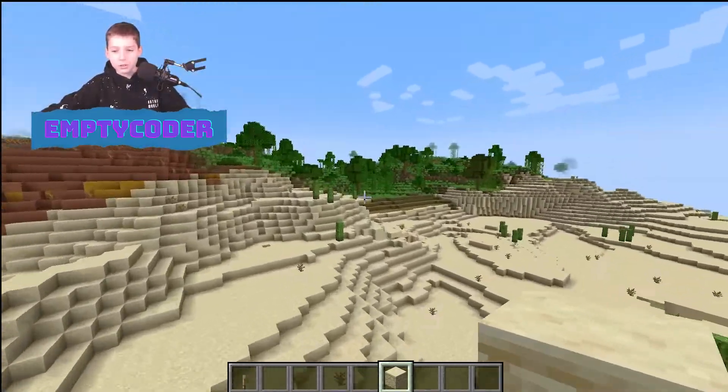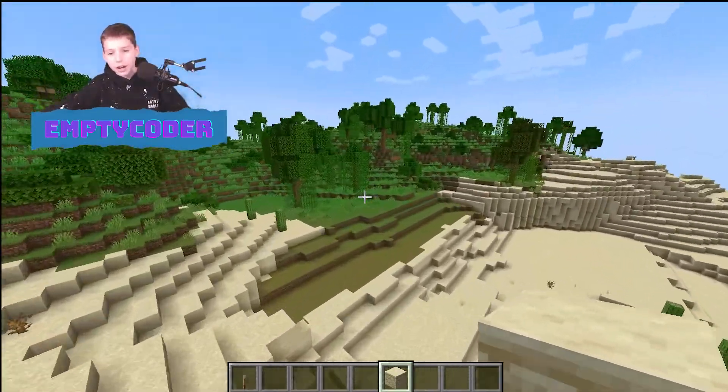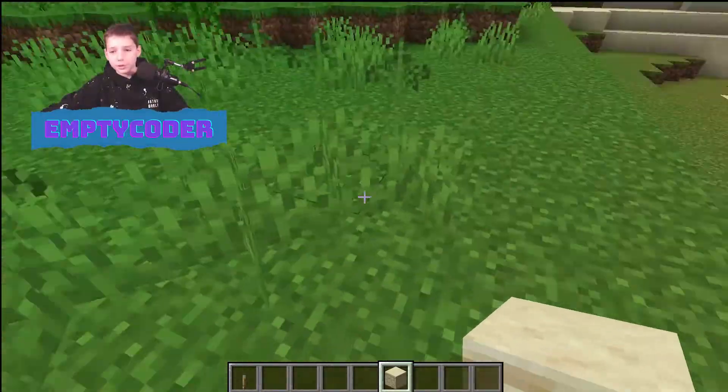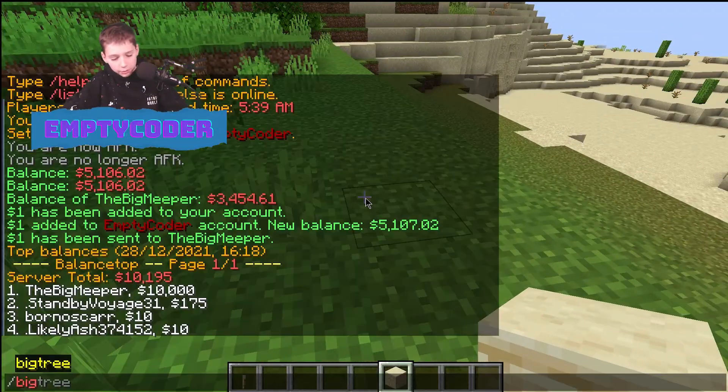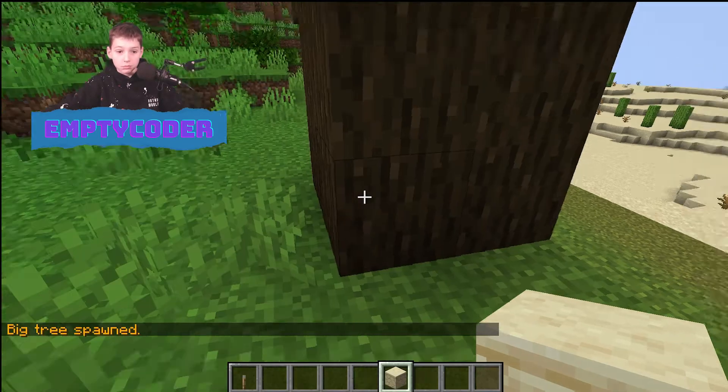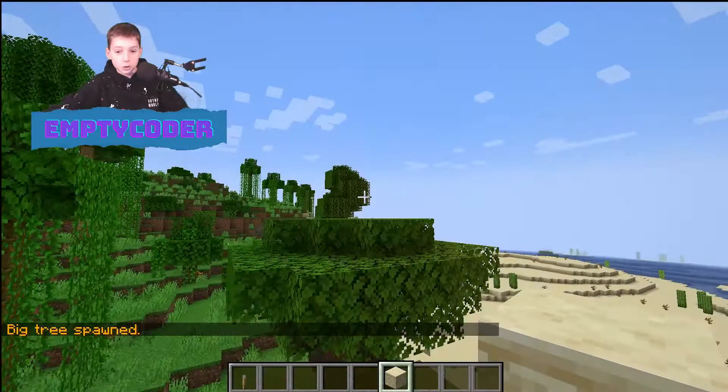Next, if we go to a place with grass, we can make a nice big tree. Slash bigtree — I want a dark oak tree — and that summoned a big tree.